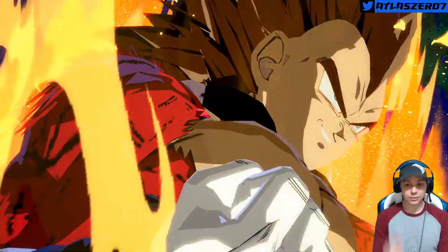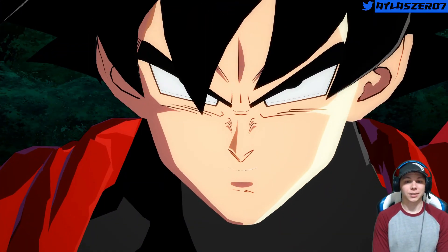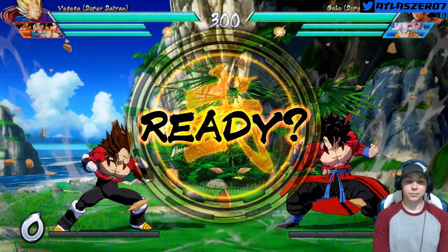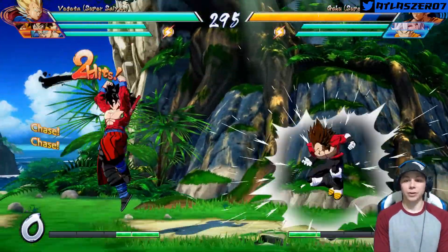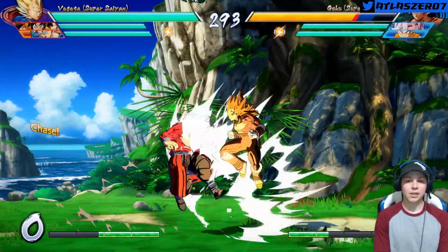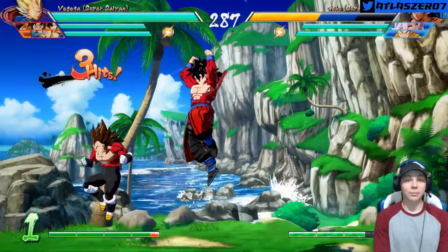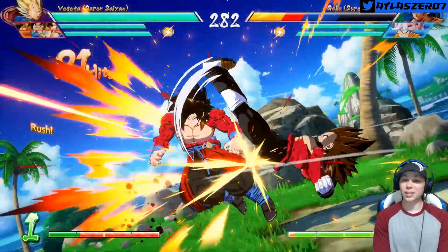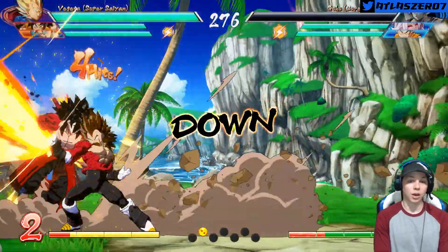Xeno Vegeta — here I come, Kakarot! Oh yeah, Kakarot, we're coming for you. Looks like Vegeta's grill is kind of messed up, but that's okay — it doesn't matter because we have some moves on us. I was trying to look for Goku's move that's similar to get some nice combos off. That's how you get some combos off, baby. Vegeta just straight up uppercutting him in the stomach.